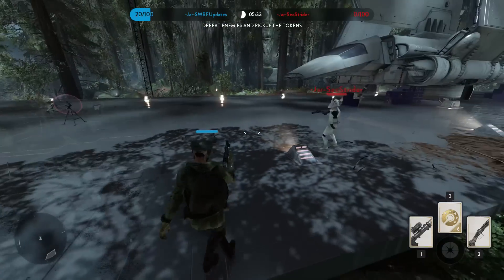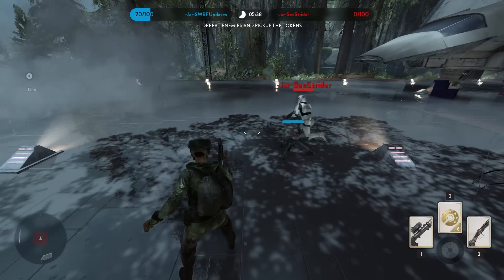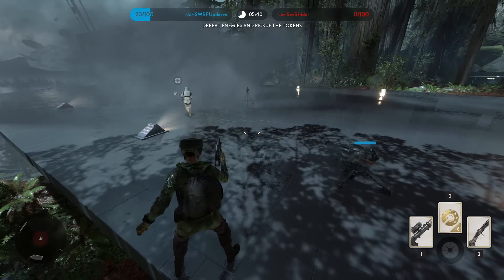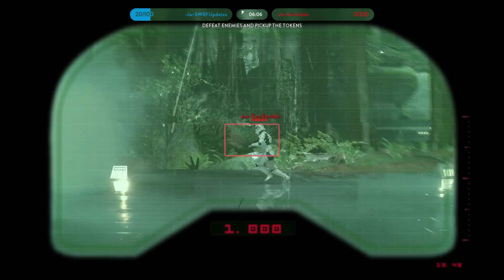The smoke grenade may be one of the most underused star cards in the game. The smoke grenade doesn't just block the view, but it removes all lock-ons from homing shots, turrets and droids, making it a very good defense if you're pushed back by a lot of lock-on weapons and power-ups.